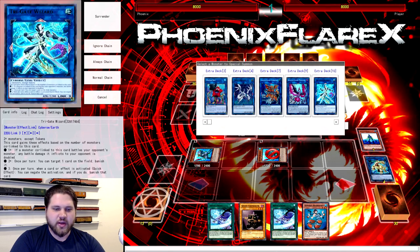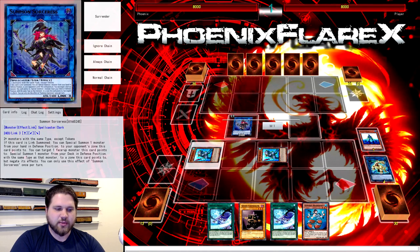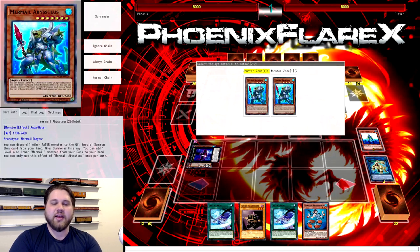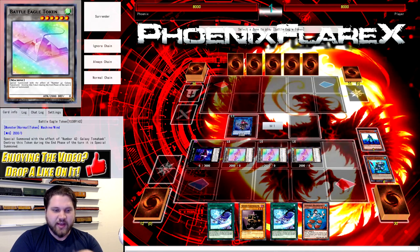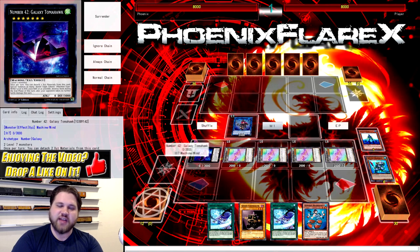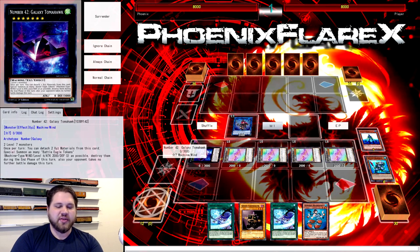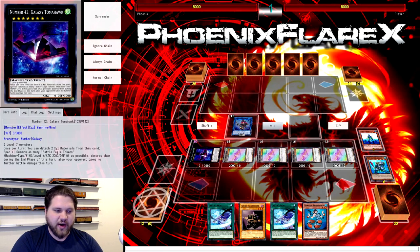Which is going to allow us to go into another card that needs to possibly be banned — it is Scapegoat Turn 1 — and that is Galaxy Tomahawk. This deck is 1,000% one of the top abusers of this card. GoFu is banned, but that only summons two tokens and you have to hard draw it, whereas any deck with accessibility into level 7s can just make this and do exactly what I'm doing right now.